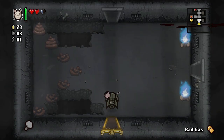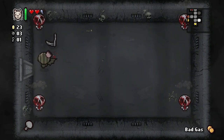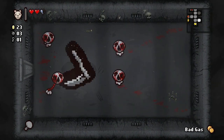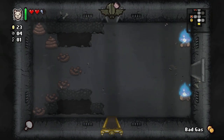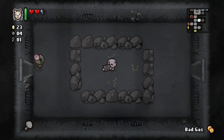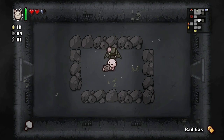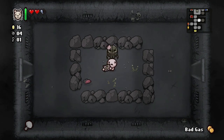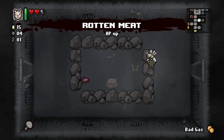It feels like we're not getting items that we really need. Oh, I'm getting close to recharging Tammy's Head — awesome! Let's try over here — beggar! Can you give me a pentagram or some kind of damage up please? Health up — okay, we'll take it.